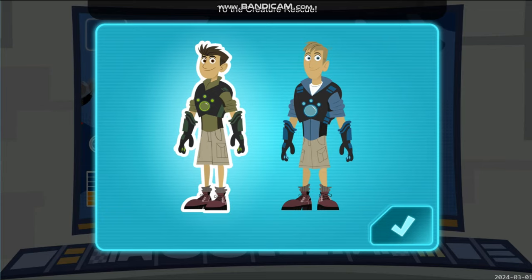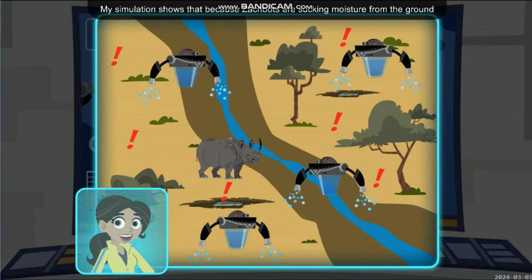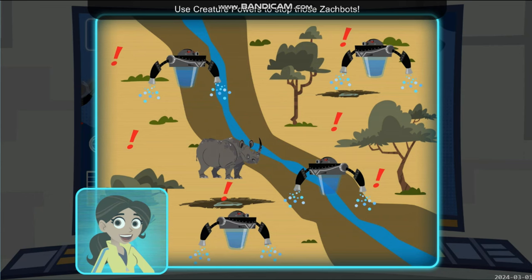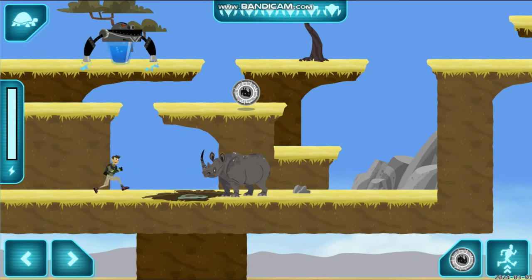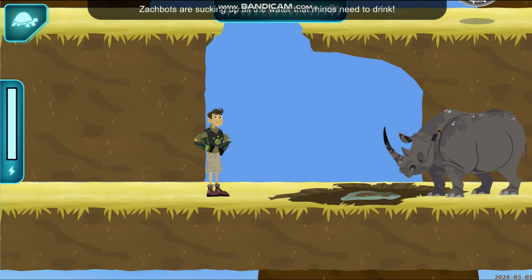Tortuga alert! My simulation shows that because Zakbots are sucking moisture from the ground and even the air, the savannah is drying out fast. Without water, there will be nothing for the rhinos to drink. Use creature powers to stop those Zakbots! A rhino — Zakbots are sucking up all the water that rhinos need to drink. Without water to drink, rhinos can't survive. We have to help!